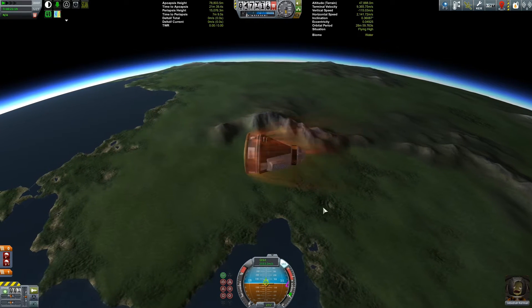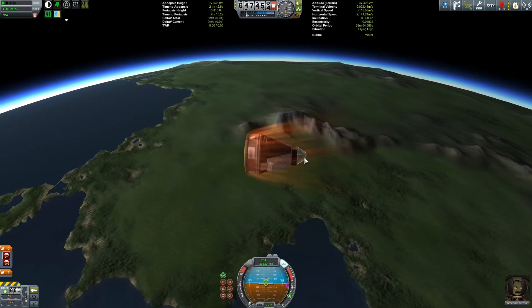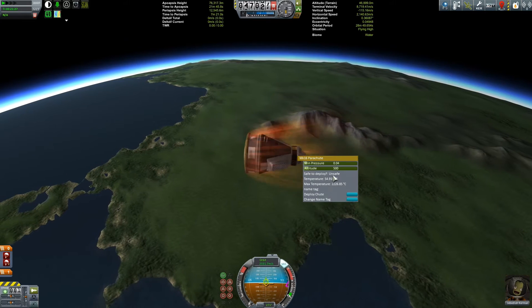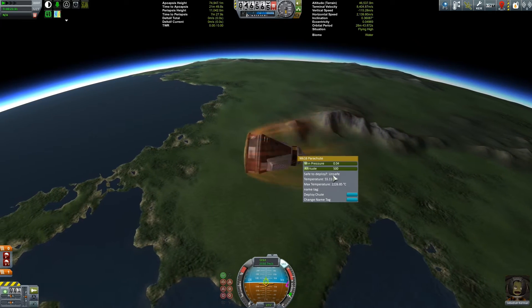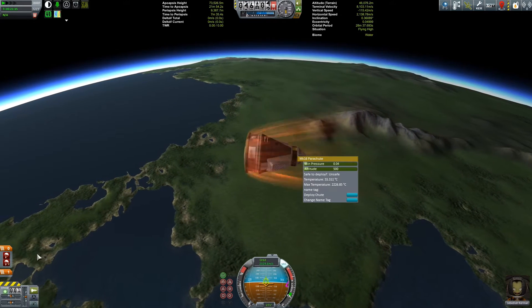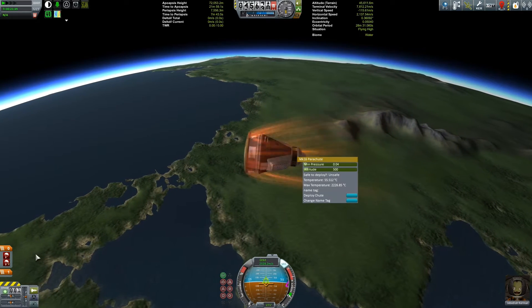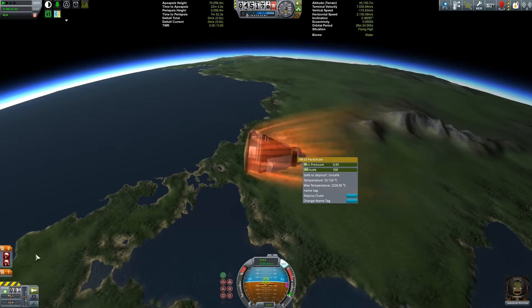The traditional way of finding out whether your chutes are safe to deploy is to right-click on the chute and check out the safe to deploy option. Clearly it's unsafe at this altitude and with this amount of atmospheric effect. But Chute Safety Indicator highlights this down in the staging area by changing the icons of the parachutes to that blood red colour.